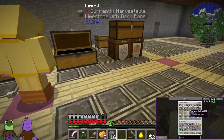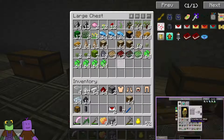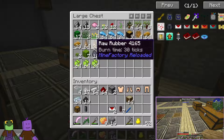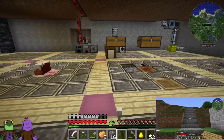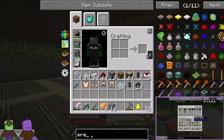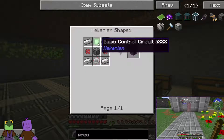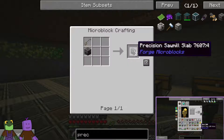I was looking in this chest and it was getting real full, so I moved the rubber back over here. I was like, wait a minute, we need to get some of this rubber cooked up. So I cooked up some, got some rubber bars. And then I thought, wait a minute, we've got all this rubber wood here. What's the most efficient way to use this? I got to looking in here — if you pull up Precision Sawmill, check this out.